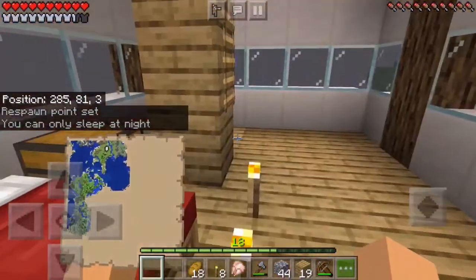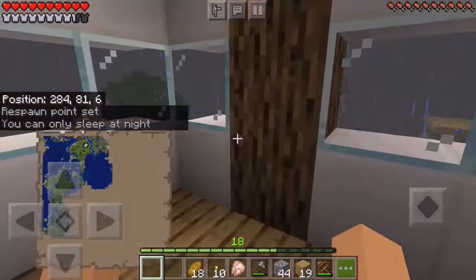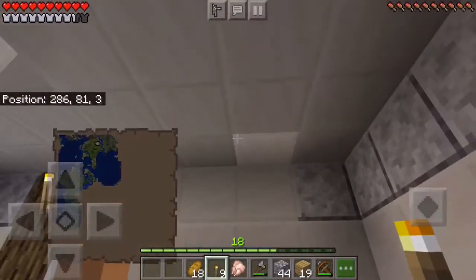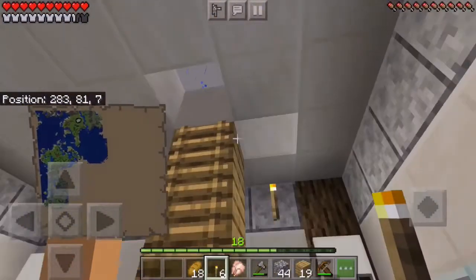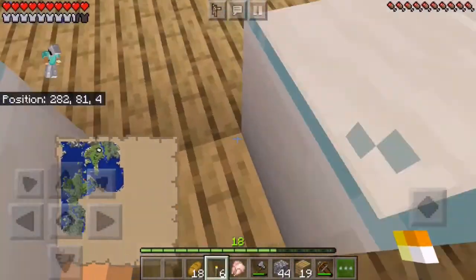It's not a thunderstorm, thank goodness. Let's put some torches over here, and over here, and over here, and one more over half. Should put the trap door there and a door here.